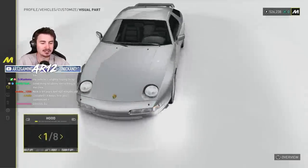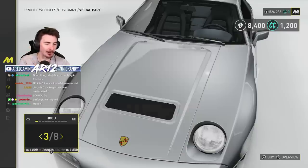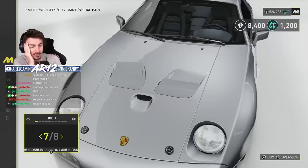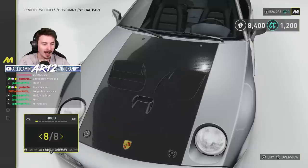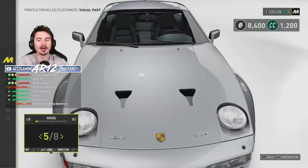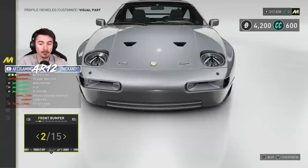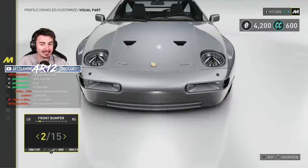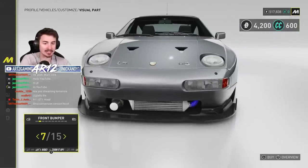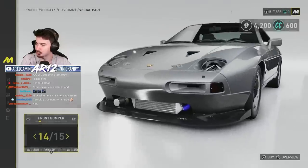Let's do some visual customization because that's what's going to make this cool. Scrolling through the options — carbon fiber hood, a lovely vented hood. There are actually some really good options for this, I wasn't expecting that. 8,000 bucks for a front or a hood. Look at what it does to our headlights — that's so cool. And we're also getting some very subtle changes. I think we're making a 928 track car.